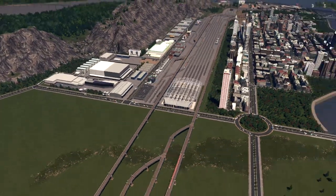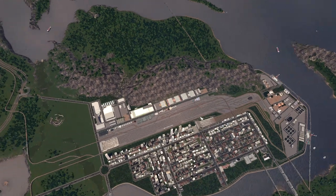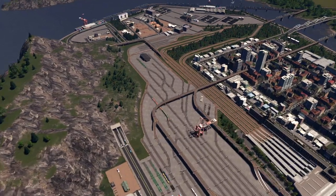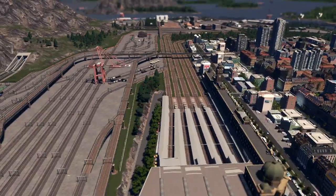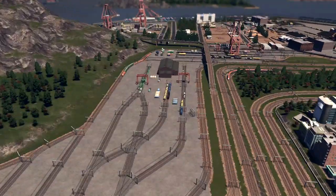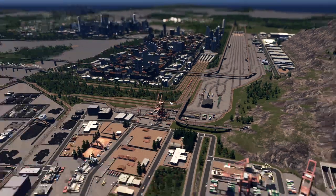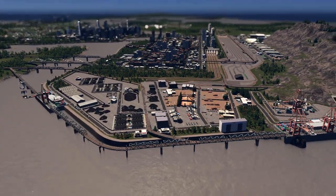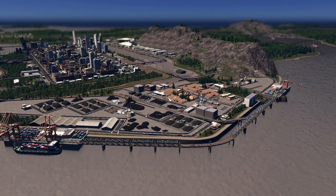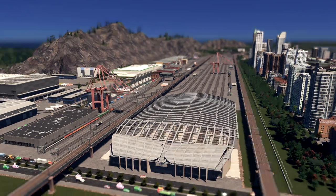This train station is connected on two sides. Zooming out, it's a pretty huge build. I wanted to create something that can be used by passengers and by industry, so I combined two passenger stations, and I think I have five or six industrial train stations using it for cargo. When you zoom in it's very very detailed. If you like the video and the train station, like, share, and subscribe — thank you so much for watching, see you in the next video.